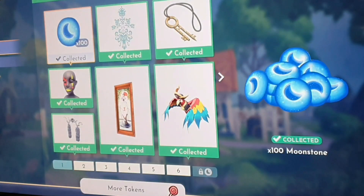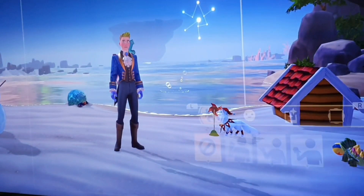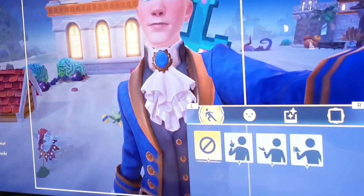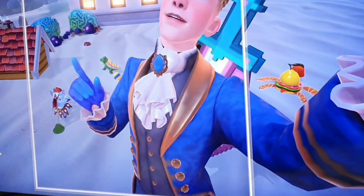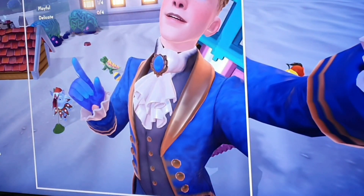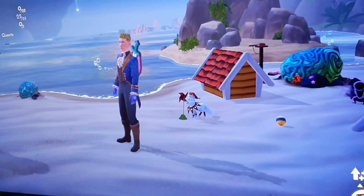Let's do a Dream Snaps, so we need playful four times and delicate also four points. Let's take a photo here next to our pet house. I know that doesn't match the requirements, so what we're gonna do is go to wardrobe.